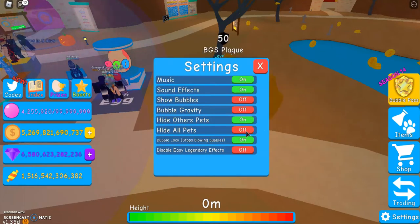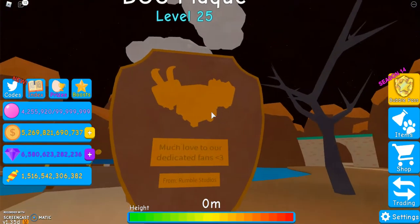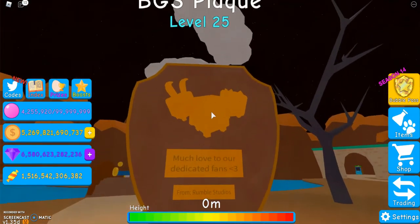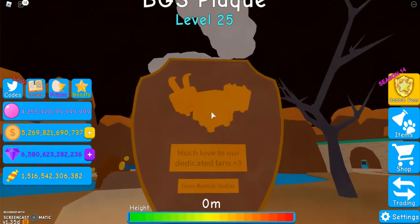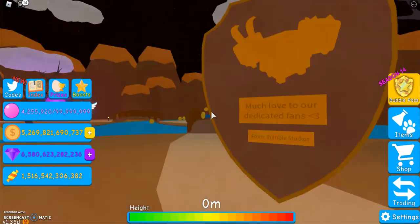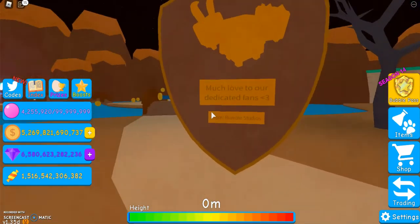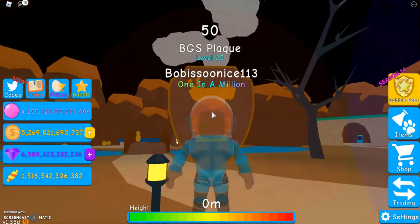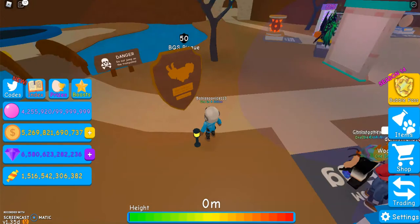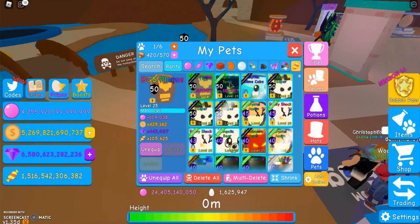So without further ado, this is the BGS plaque. I really like this — it has the three starter-type pets. Basically the starter pets: the doggy, the kitty, and the bunny. And then it's a plaque, obviously, because it's the BGS plaque. And it says, "Much love to our dedicated fans from Rumble Studios." As soon as I saw the secret pet, I really wanted it. But the problem was the only other secret pet I had was Spring Spirit, which is worth more, so I didn't want to trade it.